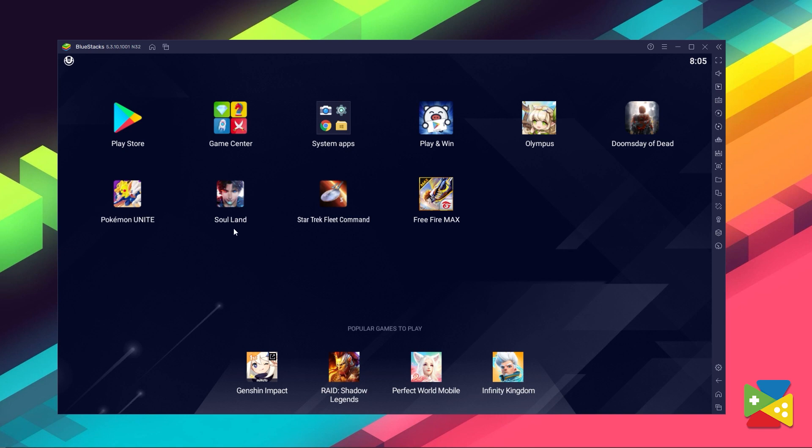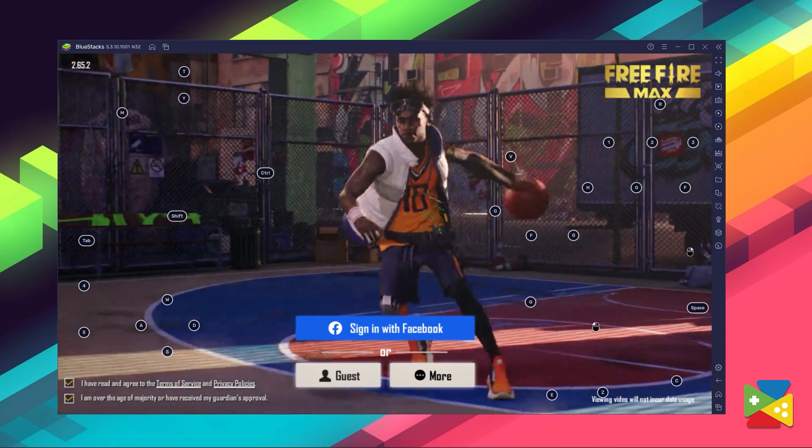And once installation is finished, an icon will show up here on the home screen. Just click on it, and you're all set to start playing Free Fire Max.